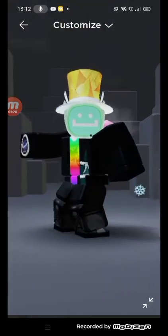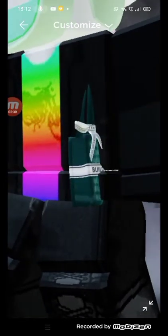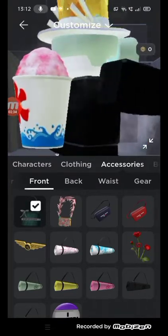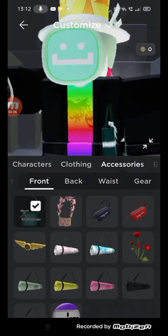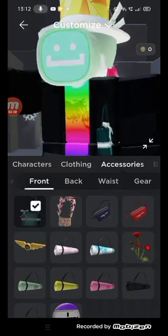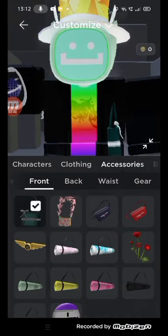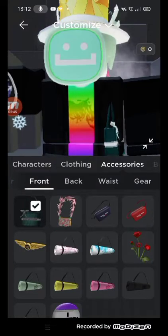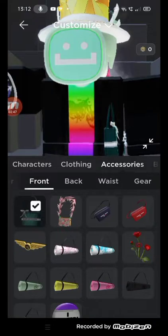Yeah, it looks like it doesn't fit my avatar, but at least we got the item. It's kinda going into my avatar but it's fine. So that's how you get the builder boy ex-closet item. Hope you guys enjoyed the video, peace!